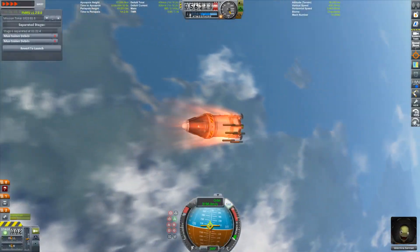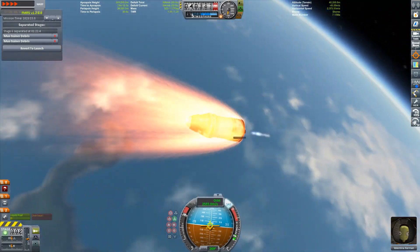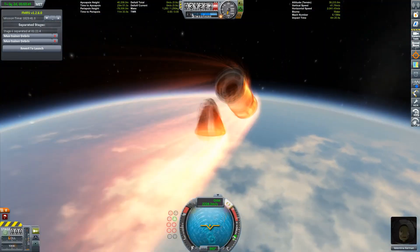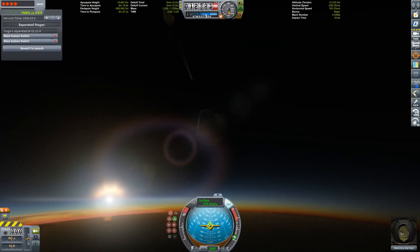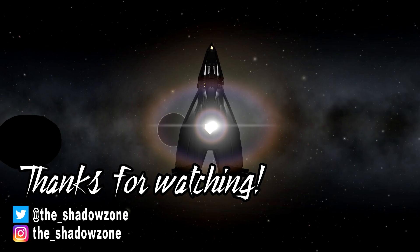A periapsis of around 40 kilometers is enough for a significant reduction in velocity but not steep enough to let your vehicle completely burn up in Kerbin's atmosphere. And that's it — that's how you plan and execute a simple mission to the moon. Many of the principles that apply to this mission can also be applied to journeys to other planets. That's the beauty of physics. If you enjoyed this video, please subscribe to my channel for more, and follow me on social media — links are in the description. Thanks for watching, goodbye!